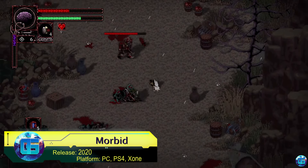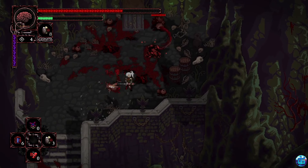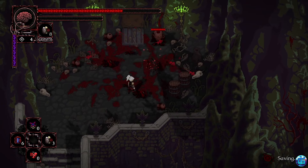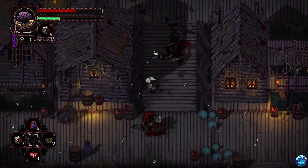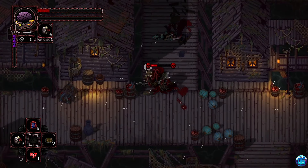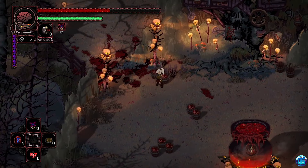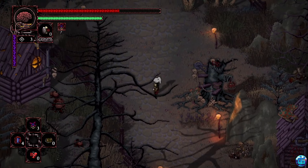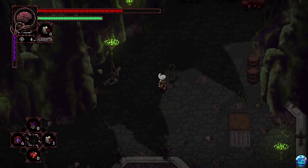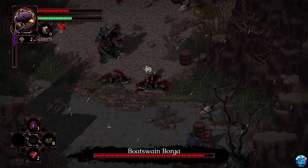Morbid: The Seven Acolytes is a dark and atmospheric action RPG that combines elements of horror, punk, and Lovecraftian lore with a souls-like gameplay experience. Players assume the role of the last surviving striver, tasked with defeating seven monstrous acolytes controlled by malevolent deities. The game is rich in gruesome details and challenging combat, requiring strategic use of various weapons and skills to overcome nightmarish enemies. Despite some issues with navigation and inventory management, the game delivers a compelling and bloody adventure.